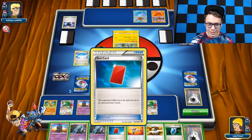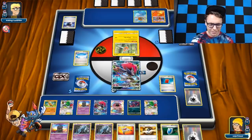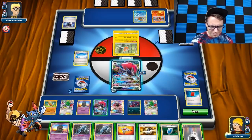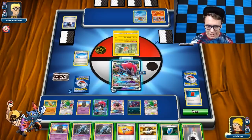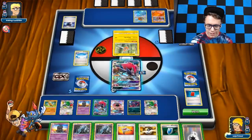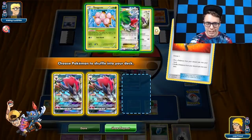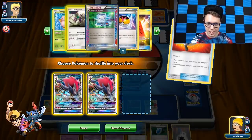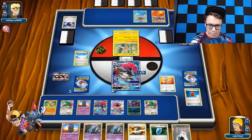Let's just do that. Go shuffle, draw four. And then we're going to Delinquent you again. We could Red Card you as well — why not? We've only got 12 cards left in deck, so we have to be a little bit careful. I have the two Rescue Stretchers. I'm going to shuffle three — I actually want to put these guys back into the deck. I'll put the Oranguru back in the deck too. That seems responsible.